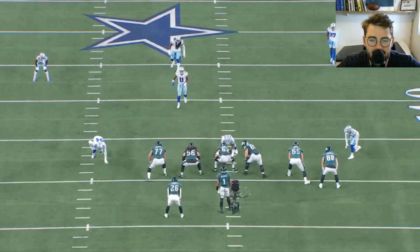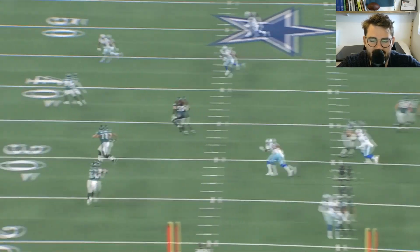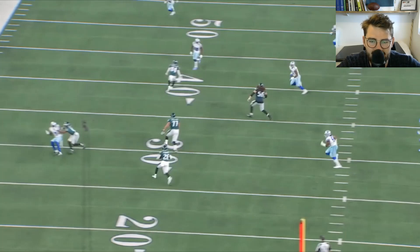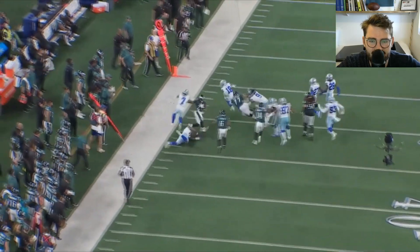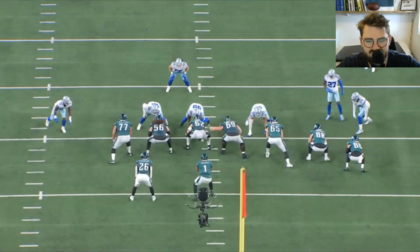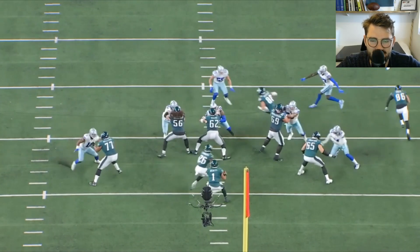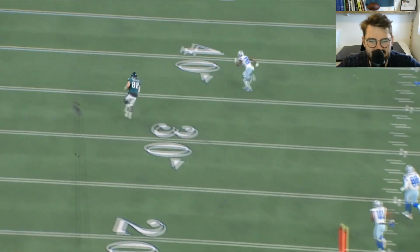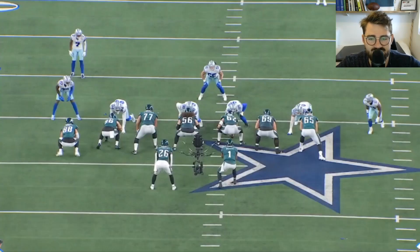On a designed running back swing, Dillard becomes the lead blocker out in space. Good speed for a left tackle — we know he has that — and he hits a couple of guys downfield to finish the play. Then on a rep against Micah, he gets a good angle initially, gets his hands on him, and uses good footwork to transition from inside to outside while maintaining hand control.